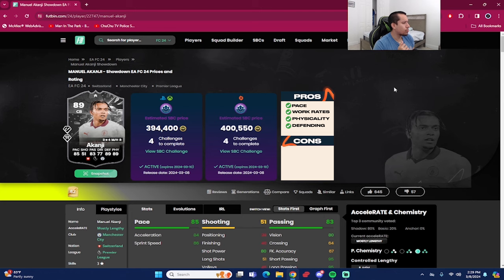That concludes the review for the 89 Showdown SBC Akanji, coming around 400,000 coins on Xbox and PlayStation from scratch, and 400,000 coins on PC as well. He has four segments to complete. We played four games and I am impressed — Akanji is actually pretty solid. He's not on the same level as VVD, Reo, or Lucio in my opinion, but what carries this card is the insane play styles. Akanji isn't usually known for his tackling animations but the play styles carry the card heavily.